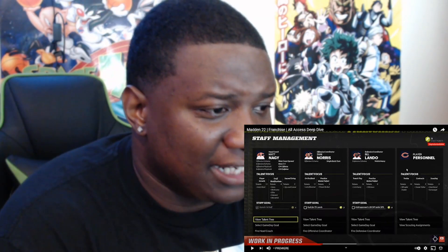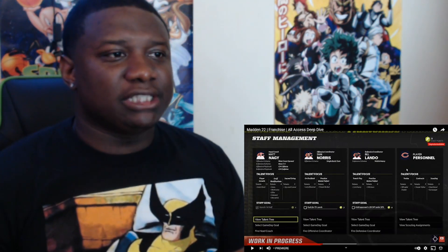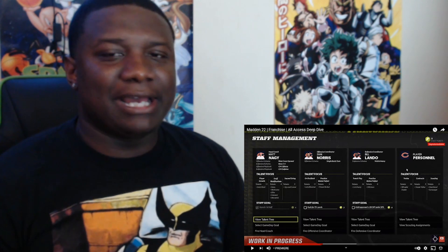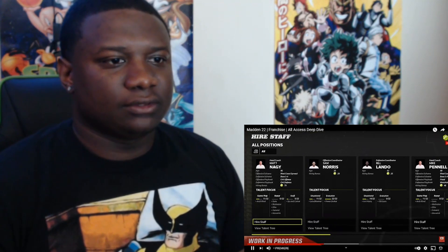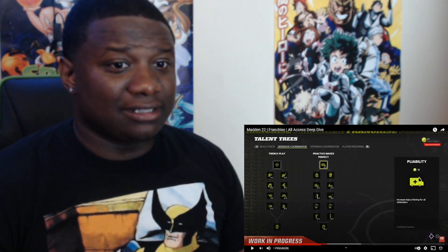Now let's see the talent tree. I like that — there's talent guru, motivator, elite general, maverick. I like the player growth talents: arch rival, up and comer, power broker, late bloomer. We finally get access to an offensive coordinator and defensive coordinator, and then you've got player personnel right there. I can say that is an improvement. Everything from the front office to the field — franchise staff is meant to empower you to build, grow, and customize your coaching staff using a new RPG talent tree. I like that.